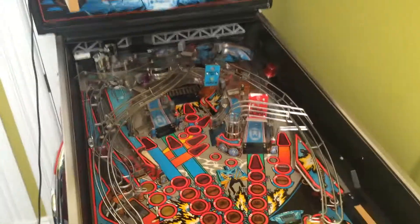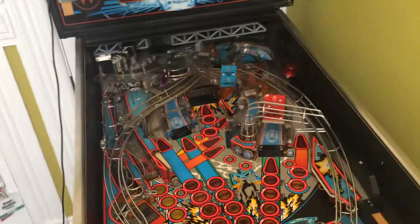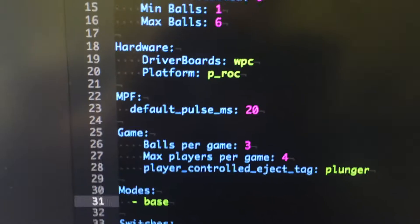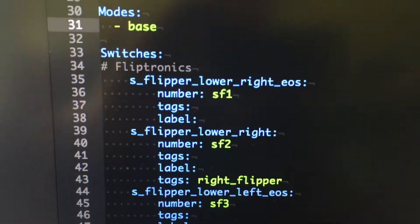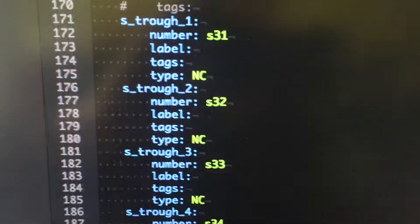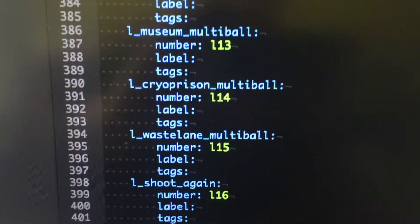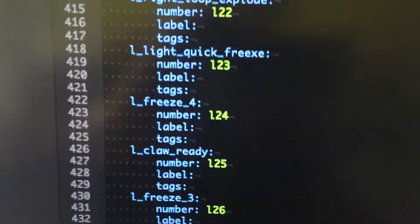This is literally two hours of work. I went to a brand new machine I had never seen before and did the configuration. I'll post the config here — adding all the switches, essentially labeling the switches, which switches are connected to which outputs, and then which lights. I haven't done anything with lights yet, obviously.